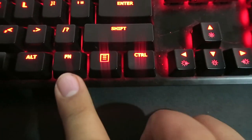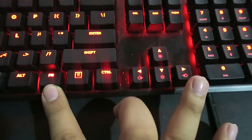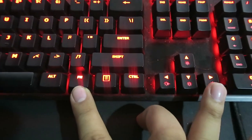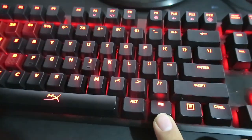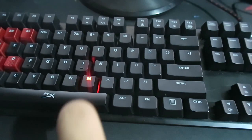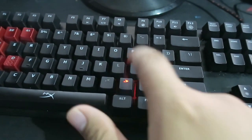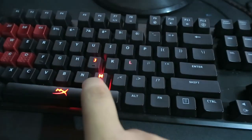I just remembered — this keyboard also has lighting modes. If you press FN and the right arrow key, you can cycle through the modes. One of the modes is breathing, where the light fades in and out. Another mode lights up only when you press a key.